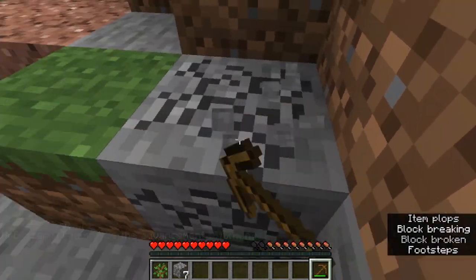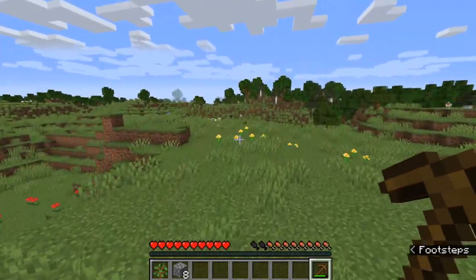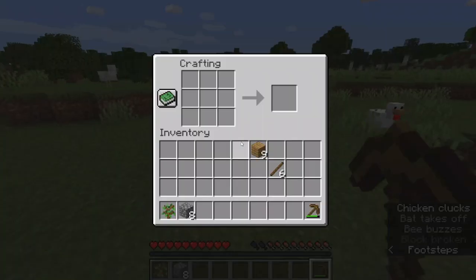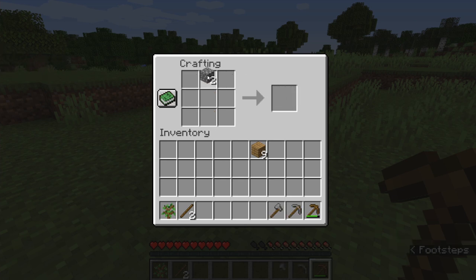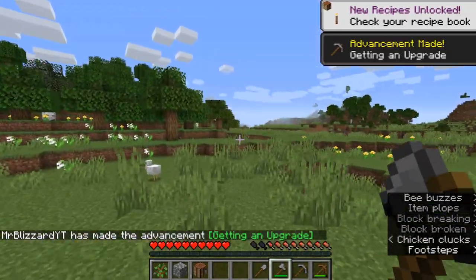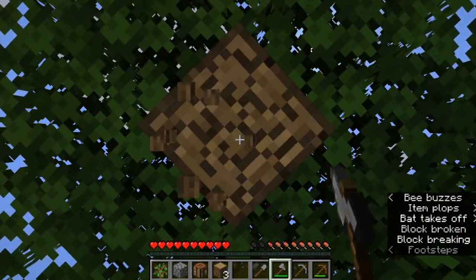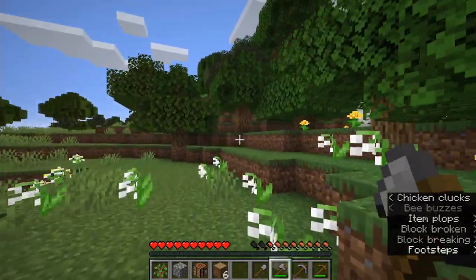With this cobblestone you can start making tools — a stone pickaxe, a stone shovel, and a stone axe. You don't even have to use your wood up yet on wood tools because you can use it for sticks and torches and other things. We're going to head back over to the crafting table. We're going to make a stone pickaxe, a stone axe, and a stone shovel. Now we have a stone axe, we can cut down trees a lot faster and get a lot more wood than if we were just punching with our hands.